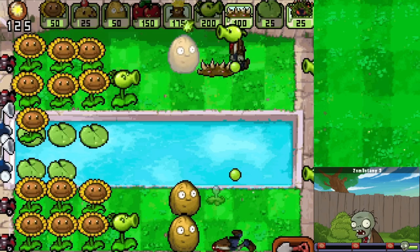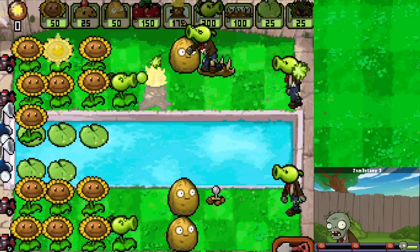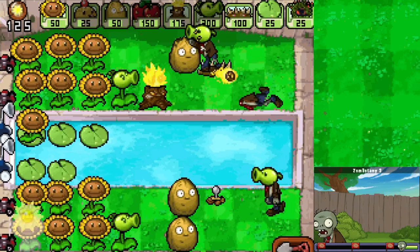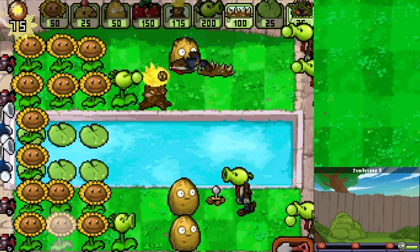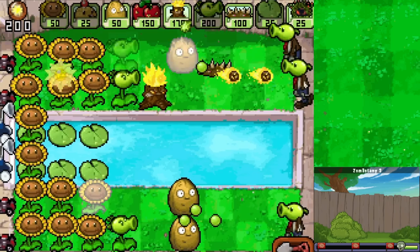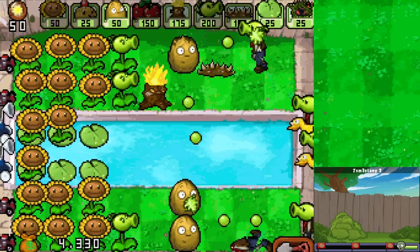Maybe get a couple of Potato Mines out here and there wherever we can, and I might just want to get our first Torchwood right here to keep the Repeater protected. Then I need another one to deal with that one Walnut that's getting eaten. Just a little bit more sun and we get that next Repeater out - we almost have one Repeater per ground lane, that'll be good. There's a lot to do here for sure.